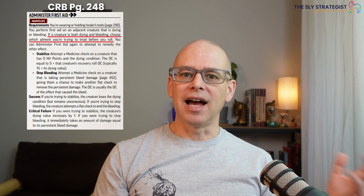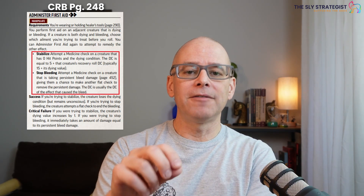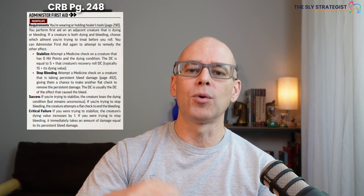Administer first aid is a two-action activity. So let's say you pick dying as the condition you want to overcome — you can perform that, but you cannot attempt to treat the bleeding until your next turn. If you are trying to work on the bleeding, you would use administer first aid on someone who is dying to stabilize them. You'd attempt a medicine check on a creature that has zero hit points and has the dying condition. The DC is equal to five plus the creature's recovery roll DC, which typically is going to be 15 plus its dying value. If you're working on the bleeding condition, you attempt a medicine check to give the creature a chance to make another flat check to remove that persistent damage, and the DC is the same as the effect that caused the bleed.